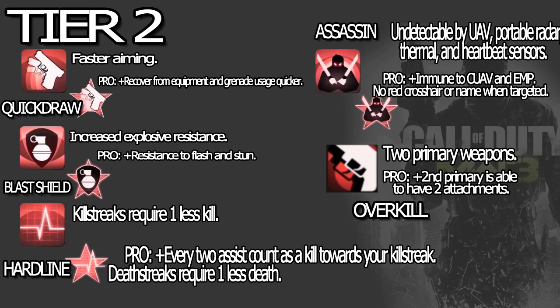Last but not least we have Overkill, coming back from Call of Duty 4 — two primary weapons, pretty straightforward. The pro: second primary is able to have two attachments. I think it'll work well for people using a sniper rifle and a shotgun, or an assault rifle and sniper rifle. Sniper rifles are probably going to be the most used with this perk.